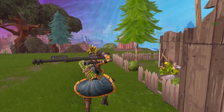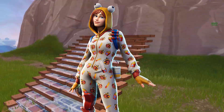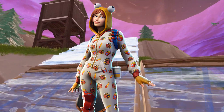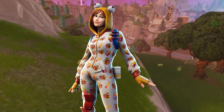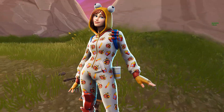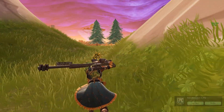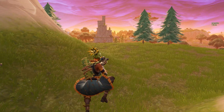Moving on, we have a skin called Onesie and this is a rare skin. It's just a girl in a Durr Burger onesie — not gonna lie, that's kind of a flex though, walking around in a Durr Burger onesie killing people. Those were all the skins for this update.